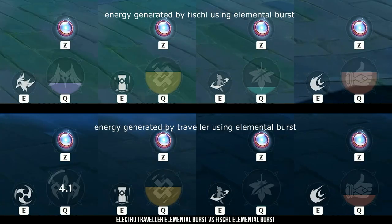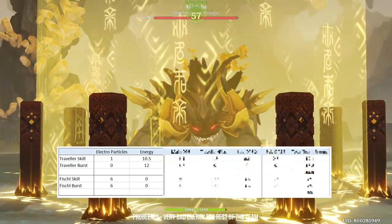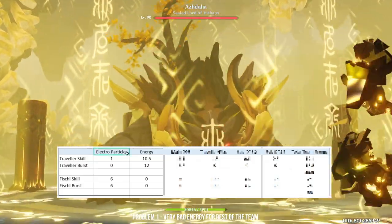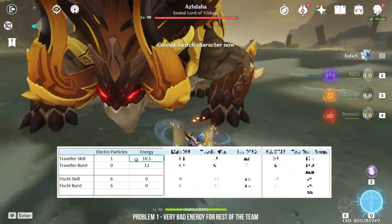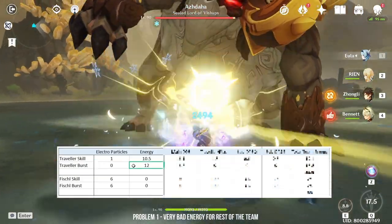Fischl is a very unique character as her elemental burst is just recasting her elemental skill. Because of this, she can keep up in terms of energy supply and is comparable to Electro MC. I'm going to show you a calculation of how much energy both Electro MC and Fischl supply to the team. For the first two rows, I'm showing how much particles and energy each character generates. The main character generates 1 electro particle and 3.5 energy multiplied by the 3 amulets, adding up to a total of 10.5 energy. Her burst doesn't generate any particles but only 12 energy.